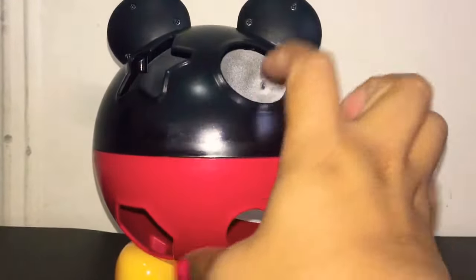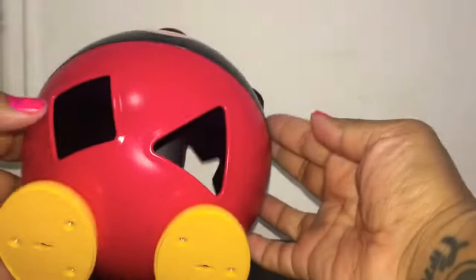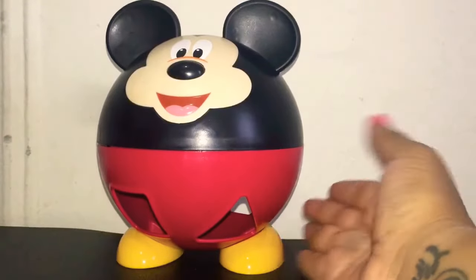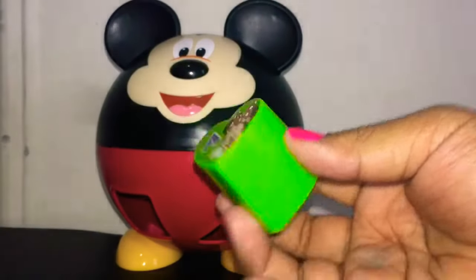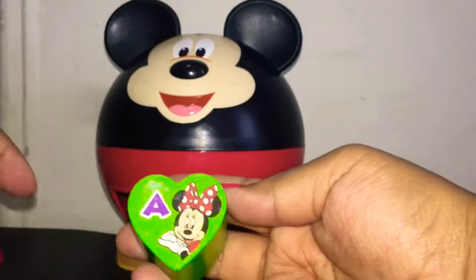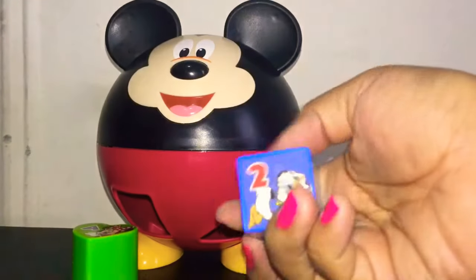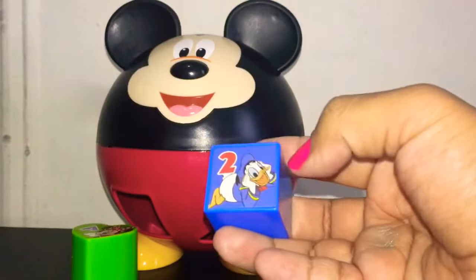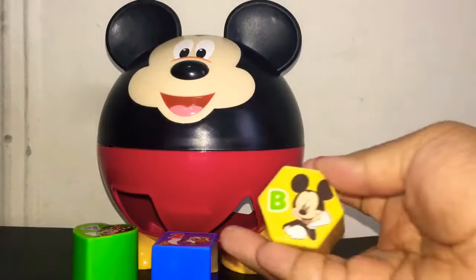It has a star, hexagon, and heart shape. Here you could find a square and a triangle. It has a heart, color green, with the letter A, and it has Minnie Mouse. It has a square, color blue, with the number two, and it has Donald Duck. It has a hexagon with the letter B.